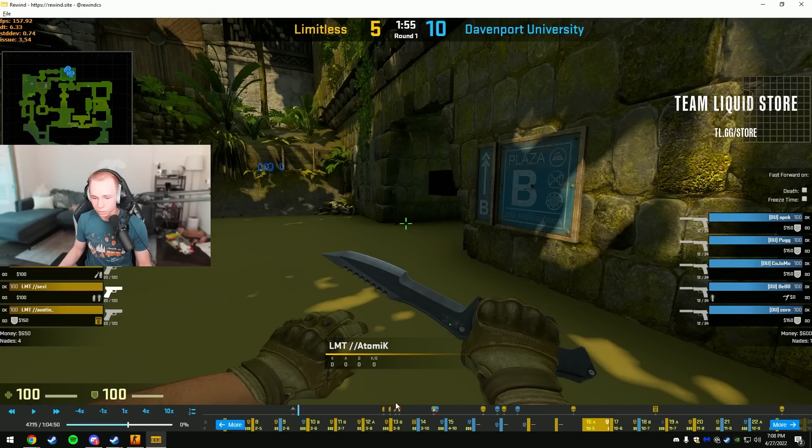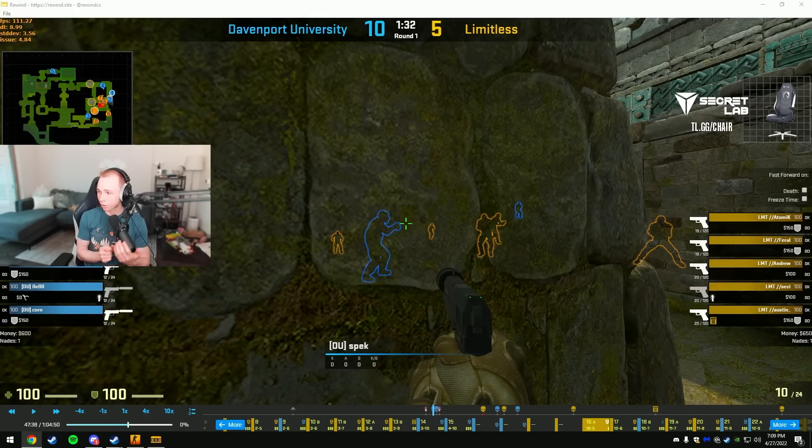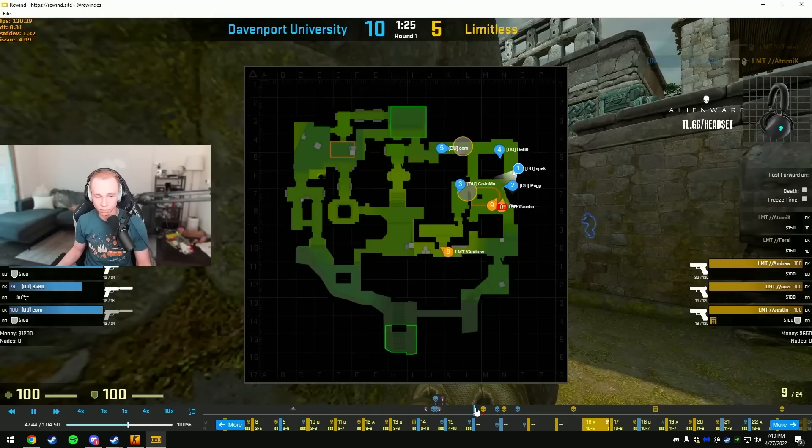Alright, CT side. I had some recurring themes: you guys had no map control for a lot of this half and gave the Ts everything they wanted. I felt like a lot of rounds you were just praying instead of having initiative. If you're going to play a passive style on CT side — like how Limitless was playing on their CT side — you have to know how to chain smokes and know at what point in the default they are so it can be effective. Also you need to have a discussion about how you want to play 4.4k-type rounds, and when you have low utility on gun rounds, you cannot play those the same as full buys.